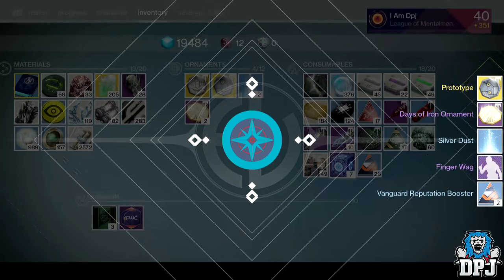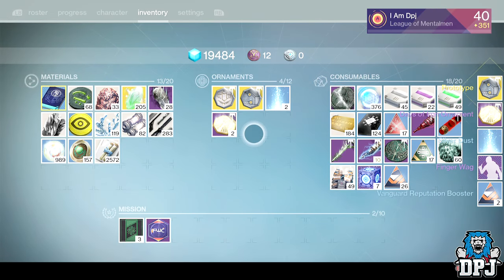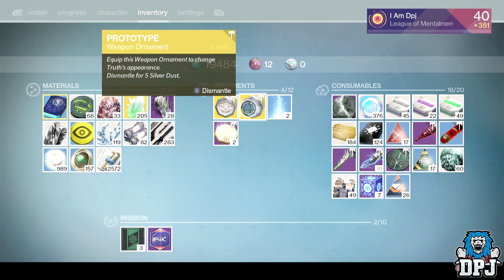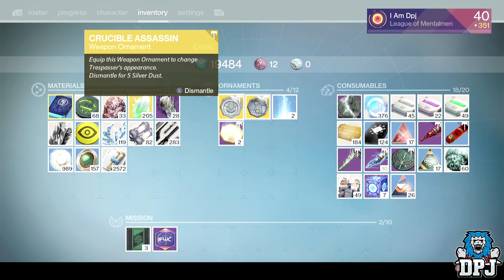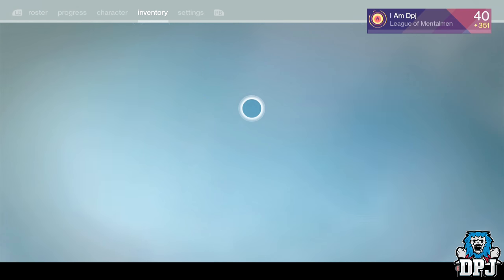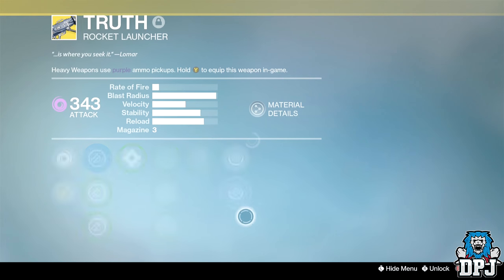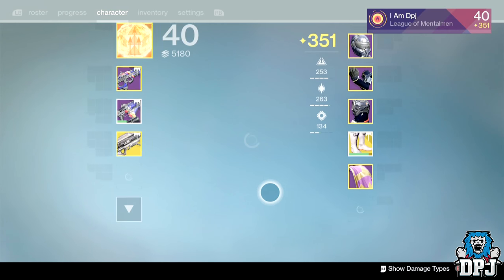Oh damn, I got the Finger Wet ornament — I really wanted that! And I got more silver dust. Then — wait, did I just get the Prototype again? Let me double check just before I mess up. Yep, I got it again. I'll dismantle that and get some silver dust — I don't need a duplicate Truth ornament.